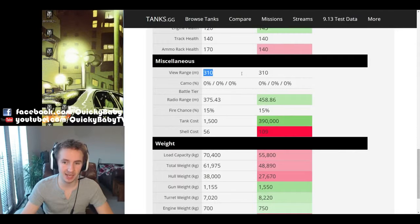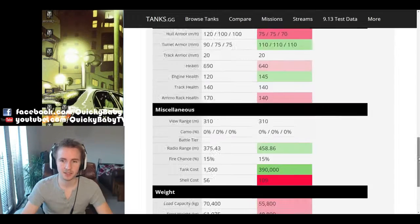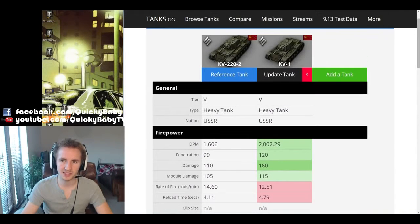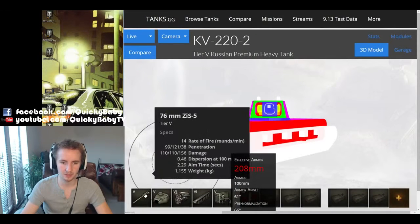Unfortunately the vehicle gets the same view range as the KV-1, a very disappointing 310 meters. To get anywhere near 400 meters you'll have to use binoculars. In summary, the driver's success generally depends on baiting enemies into shooting the hull while trying to penetrate opponents with this rather mediocre 76mm gun. But that's enough theorycrafting — let's get into the gameplay.